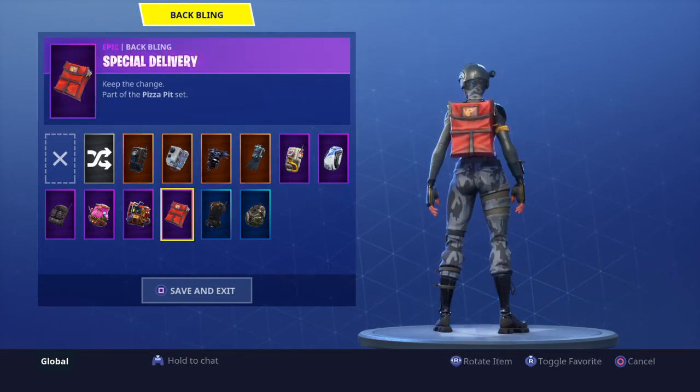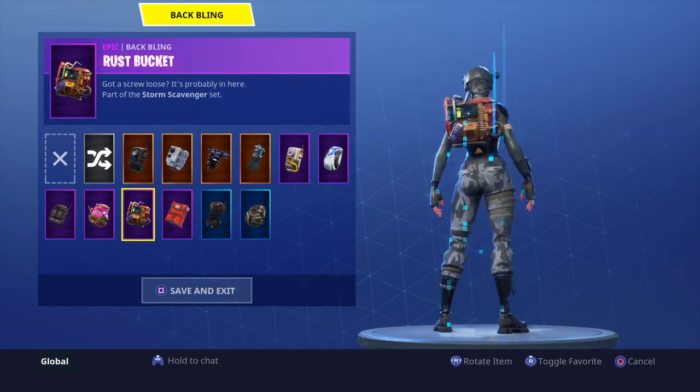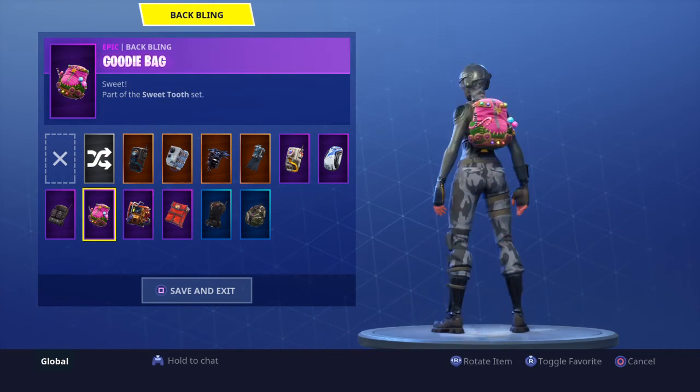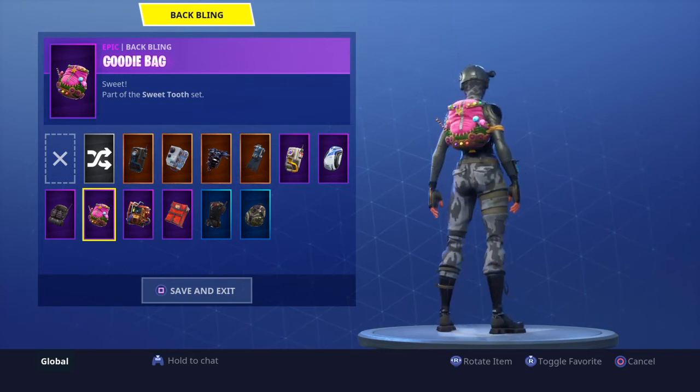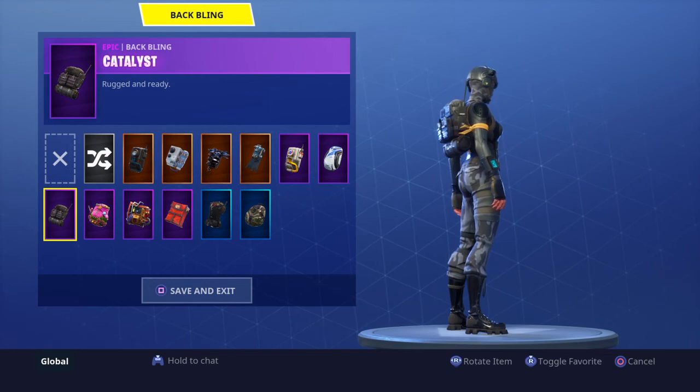This one looks trash, this one looks pretty good. Cause they got a little pizza. This one looks trash. This one looks really good — it came with the Rogue Agent so it's obviously gonna match her.